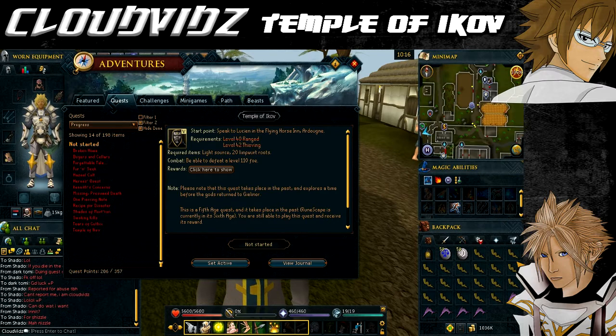Now onto the items. You'll need a light source, a bow — maple or better is recommended but it's up to you — and you're also going to need 20 unnoted limp wort roots. During this quest there will be a part where you need to cross a bridge and you must have less weight than 0kg, so you must be like minus 0.5kg or lower. Any weight-reducing clothing you might have such as a spotted cape, penance gloves, or wicked robes will massively help.